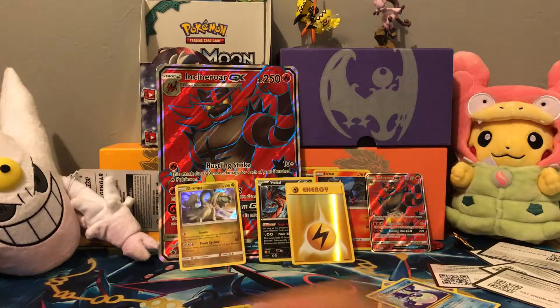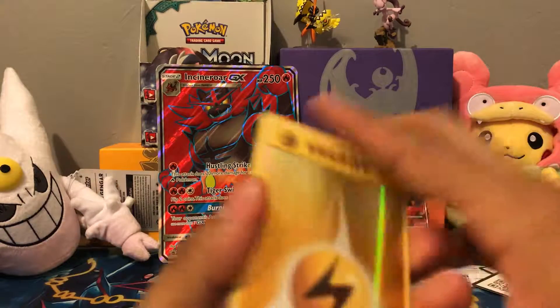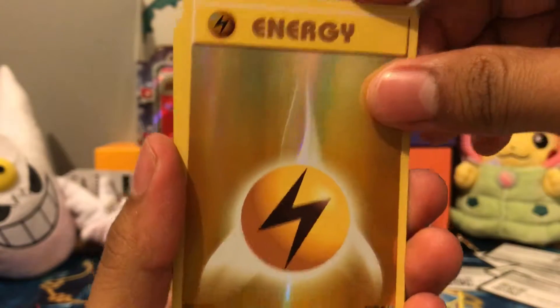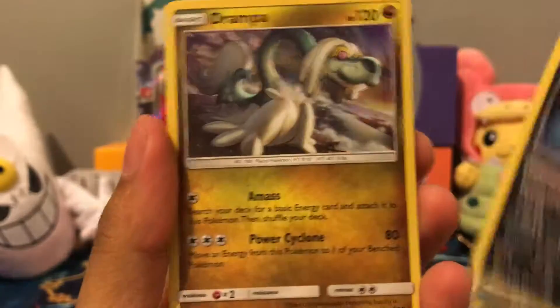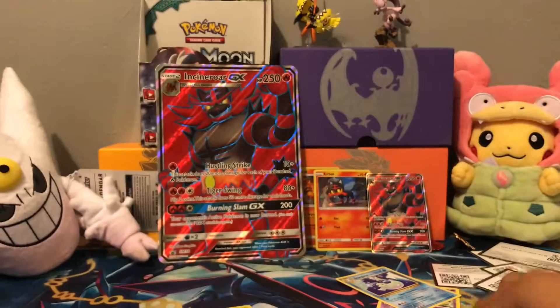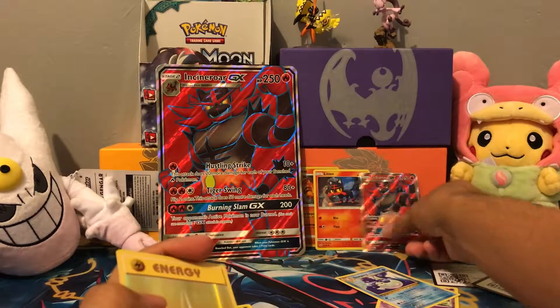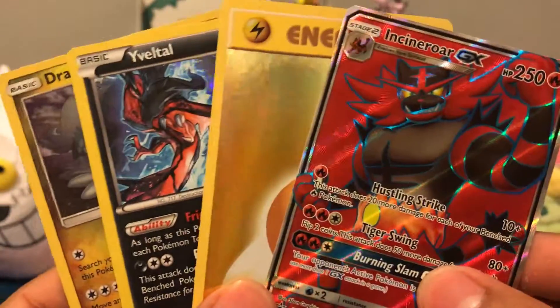So let's just go over what we got. From our six packs, we got this Reverse Lightning Energy, a Yveltal Holo Rare, and a Drampa Holo Rare. I hope you enjoyed the video. Make sure to like, comment, and subscribe. Stay tuned for the final one of these Premium Collections, which will be Decidueye.